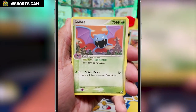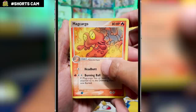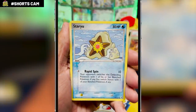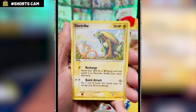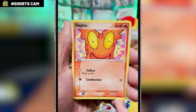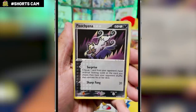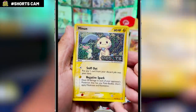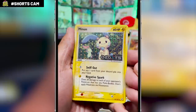All right, we got a Golbat, a Magcargo — there's a dad joke in there but I'm not going to do it — Taillow, Staryu, Electrike, Slugma, and Poochyena. Then in the reverse slot: a Minun! You don't see Minuns too often — they debuted in EX Dragon. We have the reverse holo here with a sort of pinwheel holo pattern behind them and the Deoxys logo on the card.